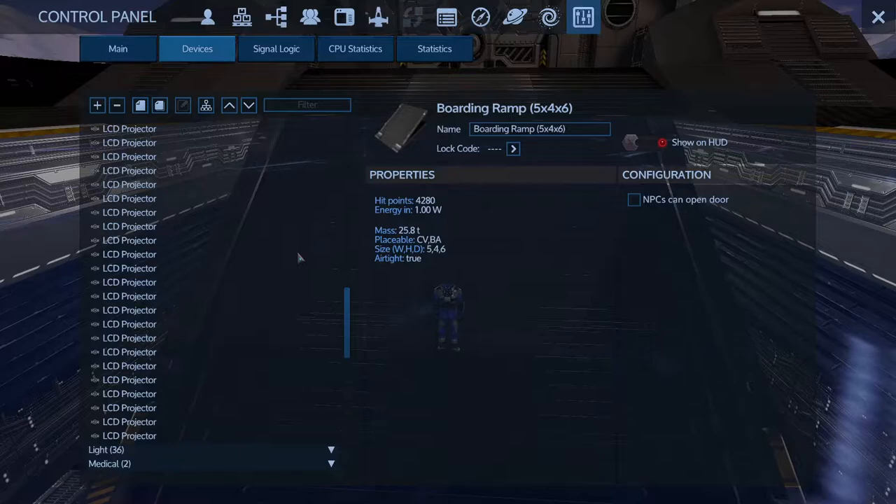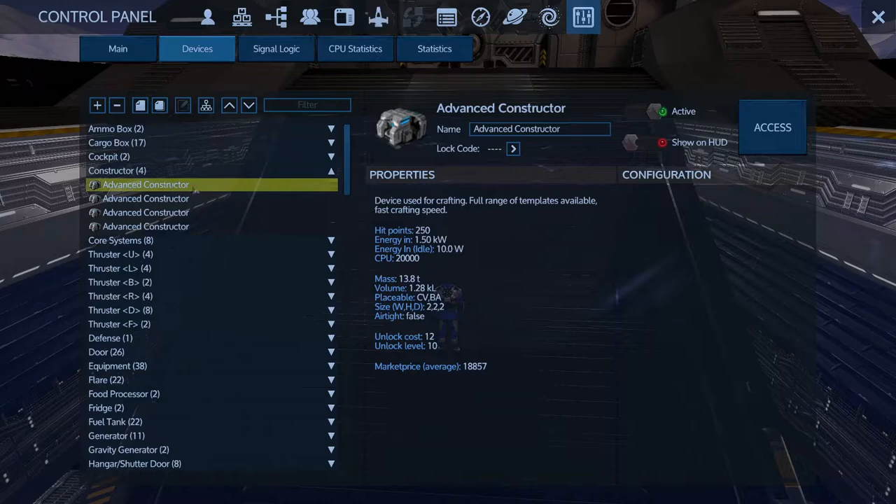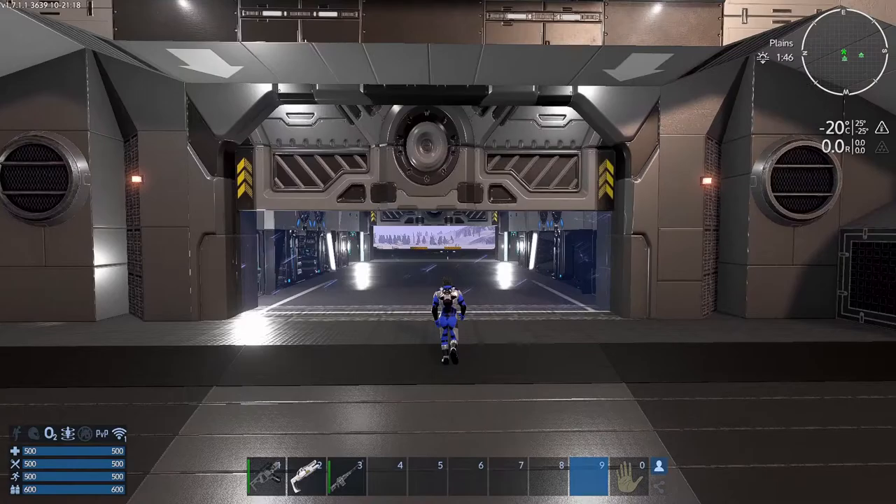You can do the same with your cargo boxes. Constructors and deconstructors have a switch and an access button. Your turrets also have a switch and an access button, but you need to be sitting in either a passenger seat or the pilot's seat to access turrets in that way.